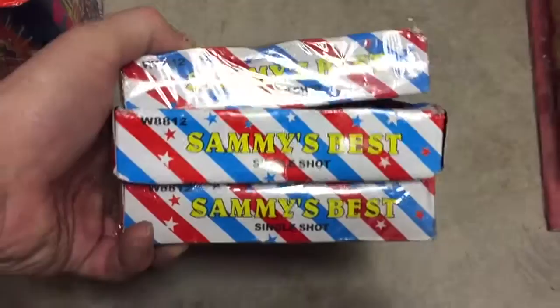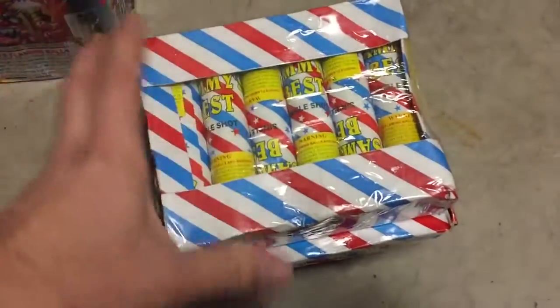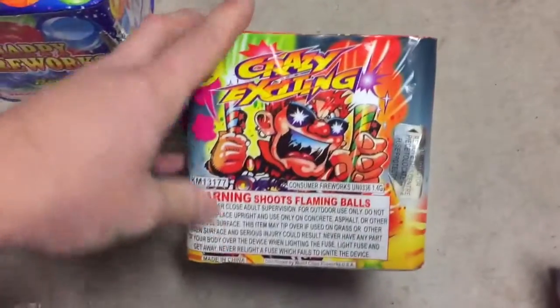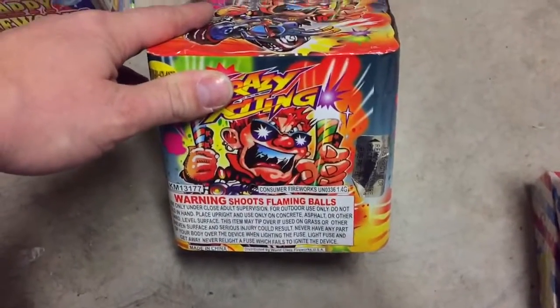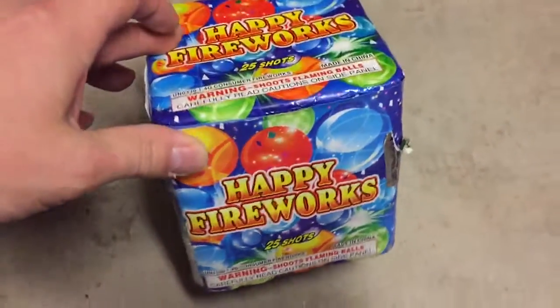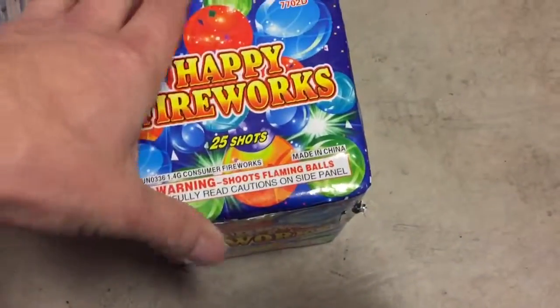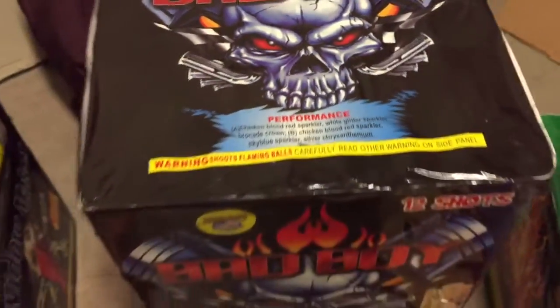I picked up more Sammy's best — these throw nice good pops, one of my favorite fireworks to play around with. Grabbed the Crazy Exciting out of my storage — it's gonna be pretty good, a well-known 25-shot cake with nice pops. Then we got the Happy Fireworks — I'm not gonna say too much because you guys know what it's gonna do. There's no name on it but I'm really excited, never popped one before.